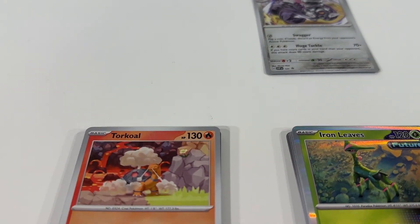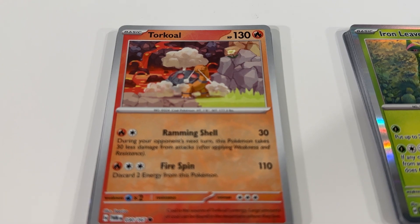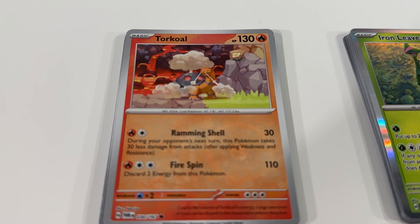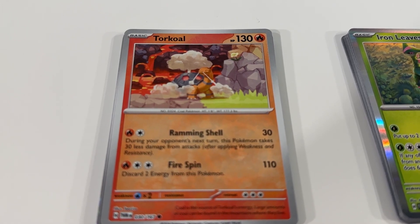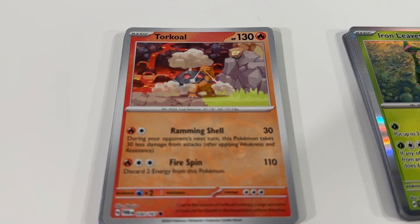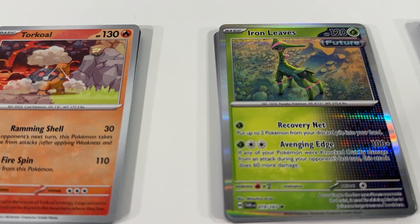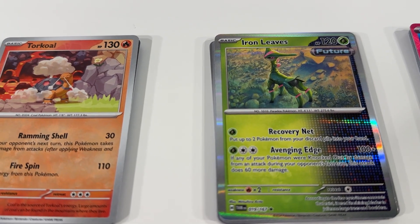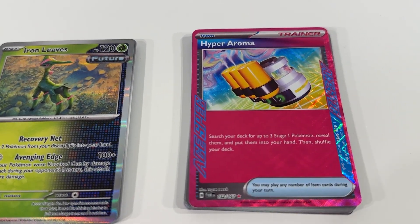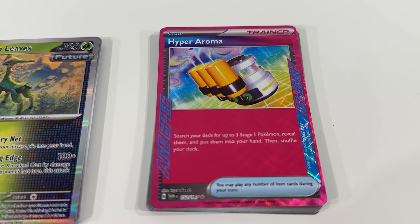And we did really well here — quite happy with the cards that we got. We've got Torkoal, really great artwork on there. Always fun to see the different environments and ways that they pose the Pokemon — really cool image for Torkoal there. Next up, we've got a great looking Iron Leaves card. But the card I'm probably most excited about is this great A-Spec card, Hyper Aroma.